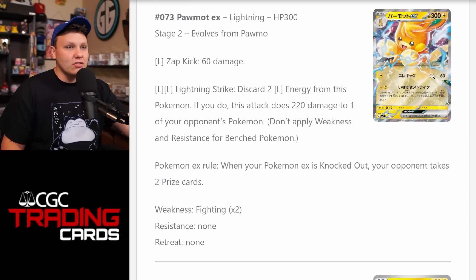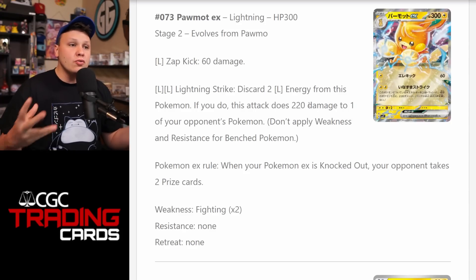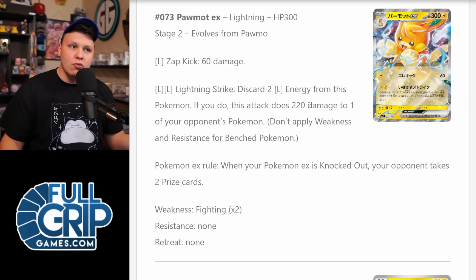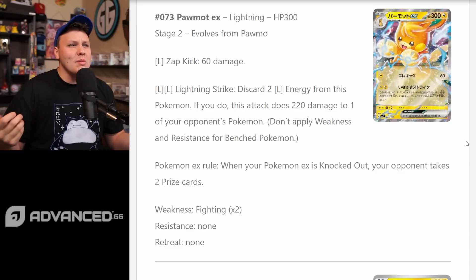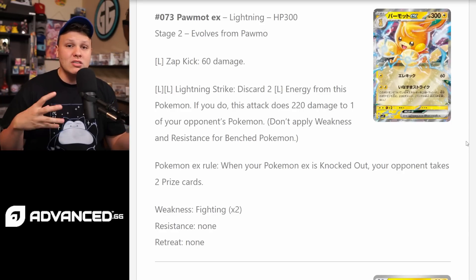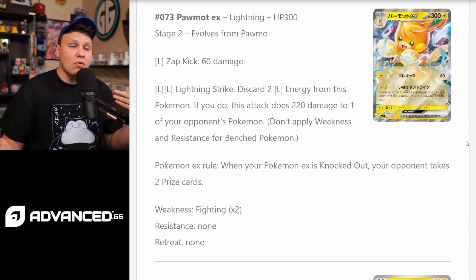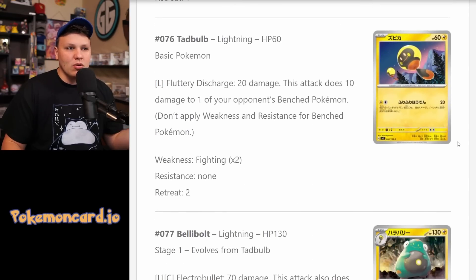The Pawmot EX — 300 HP. Zap Kick for 60 for one Lightning, and for two Lightning you discard two Lightning energy from this Pokemon; if you do, it's 220 to one of your opponent's benched Pokemon. 220 snipe for double Lightning is pretty efficient and a powerful snipe attack. Mimikyu is in the format, but it's not in every deck, so this would be a pretty cool way to pick on your opponent's benched V Pokemon. You might combo this with a Flaaffy build, maybe also run Miraidon and Raichu — a Pawmot, Flaaffy, Miraidon, Raichu type deck. I don't think it would be a very powerful meta deck, but it's worth talking about.